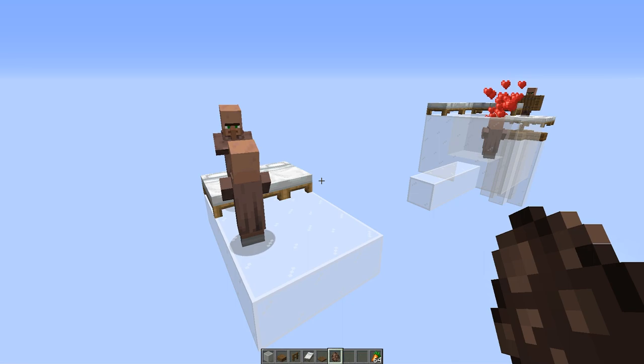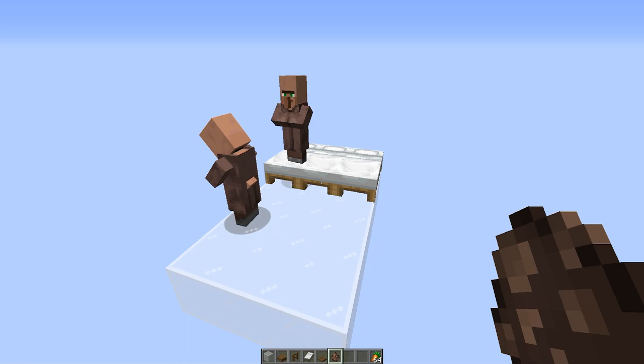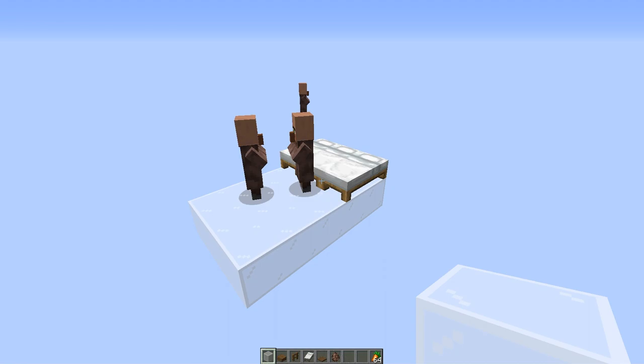We're going to use this mechanic in order to funnel the baby villagers out of the breeding cell. We're going to spawn a baby villager directly and see what happens. This baby villager should eventually run towards the beds and start jumping on it — it'll pathfind towards it. In order for the pathfinding to be successful for the baby villager, the two blocks above the beds need to be air blocks, or else the baby villager won't move towards them. And there you go — it just moved towards and started jumping on the bed.